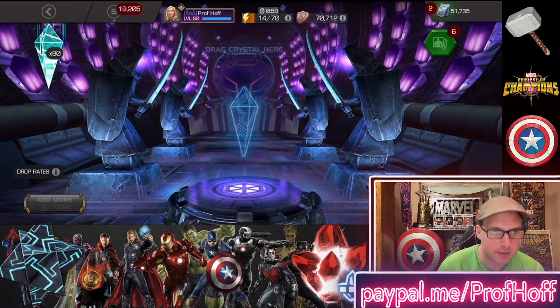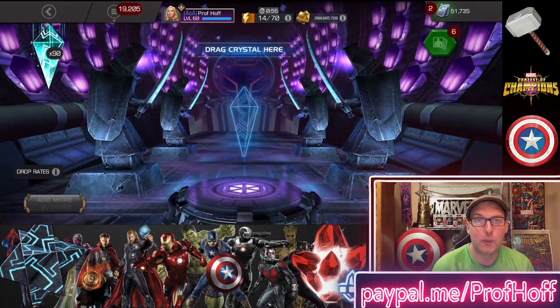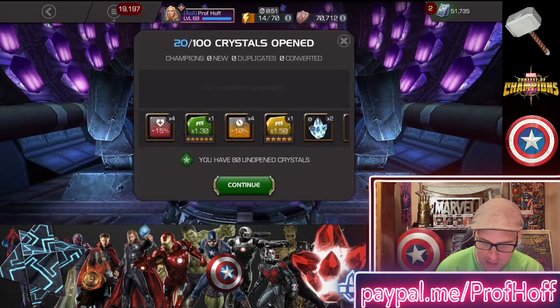Remember, let's look at the drop rates just so you know. Tier five basic: 1%. We've done it twice in 10 crystals right now — that 1% drop rate is running at 20%. All right, now we're going to pop 90 and see what happens.